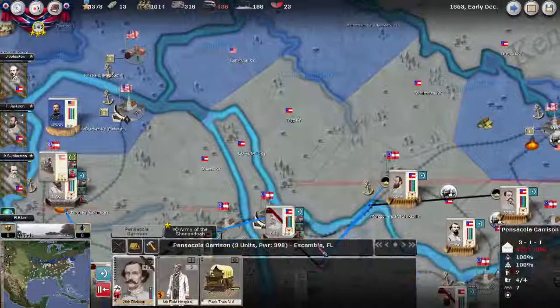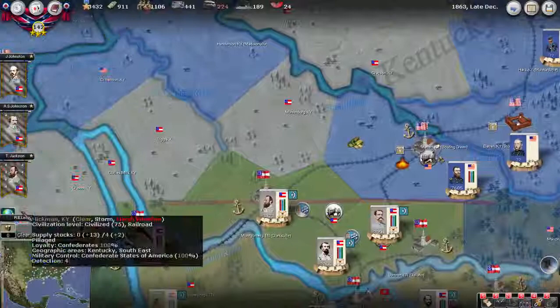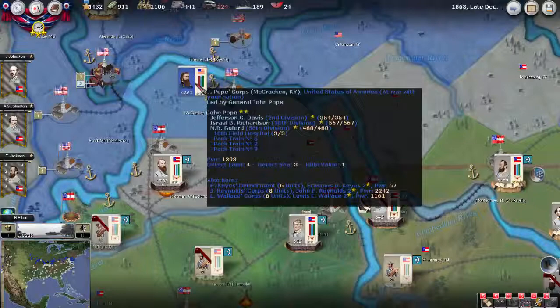Another very quiet turn — no battles at all, little bit of movement even there, not so much. Let's look at Hope's corps here. That's what it looks like, so it's in pretty good shape now.